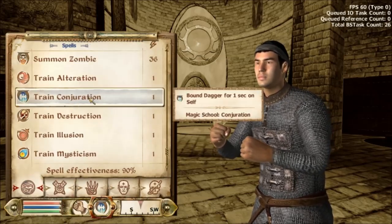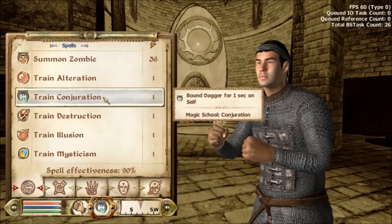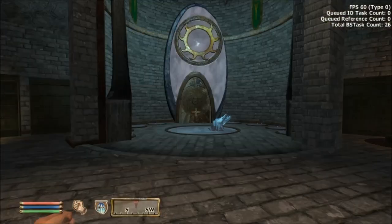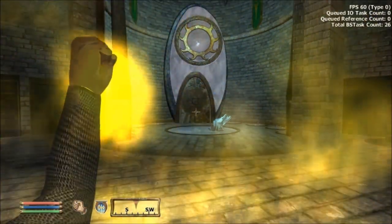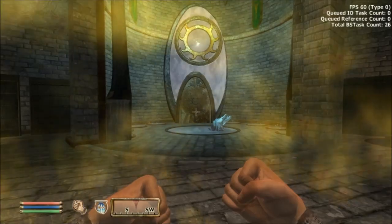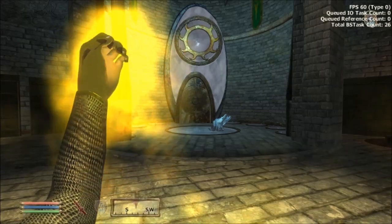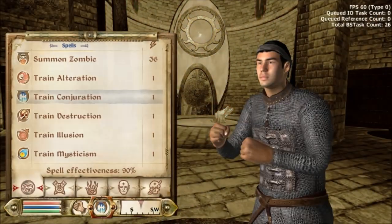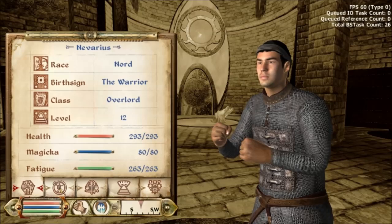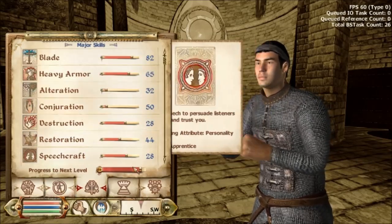Here's my training spells. This Conjuration spell is designed to train my Conjuration in the best way possible. So now I'm going to go ahead and train my Conjuration to the next level. Now my Conjuration skill just increased, and one more Conjuration skill increase will level me up. My Conjuration is now 50 instead of 49.